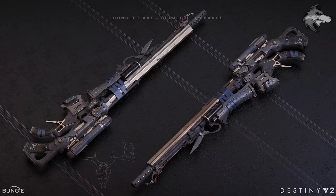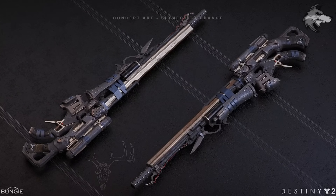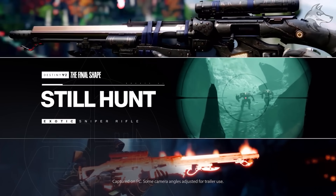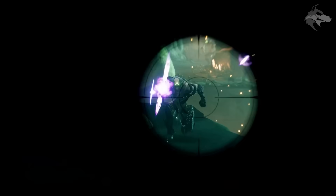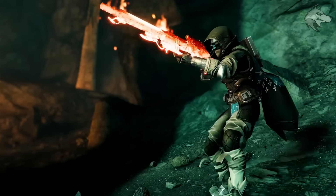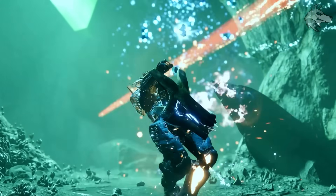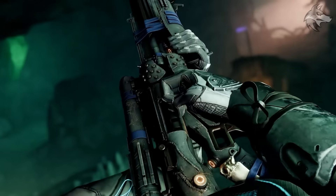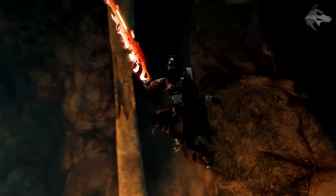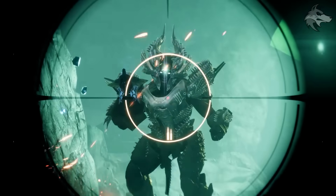Another weapon Bungie revealed is a pretty cool new exotic sniper rifle - a Tex Mechanica weapon called Still Hunt. We can see you charge up power to fire Golden Gun shots. The Hunter fires three or four shots before activating a special mode where the weapon literally becomes a Golden Gun sniper, very much living up to the description Bungie teased at the Final Shape showcase. It appears it can fire multiple shots as a Golden Gun sniper.